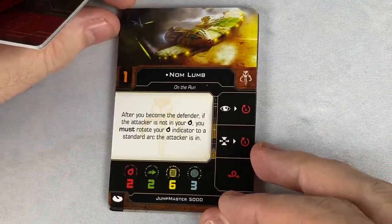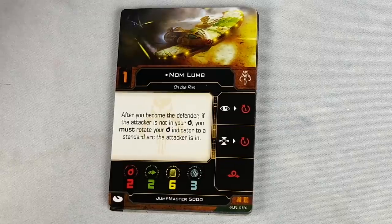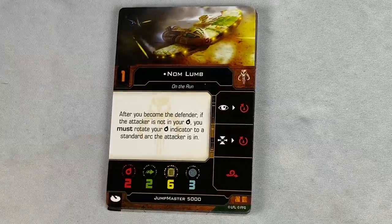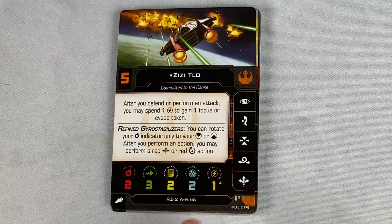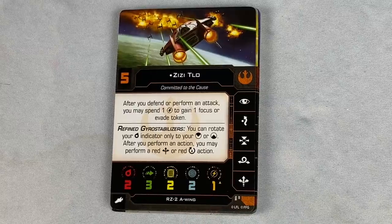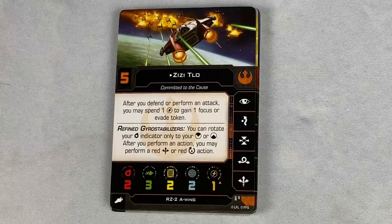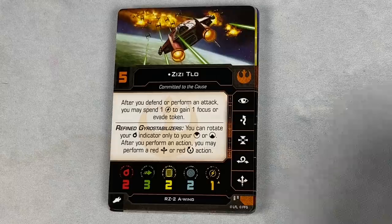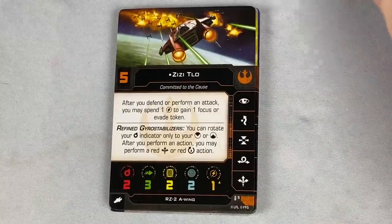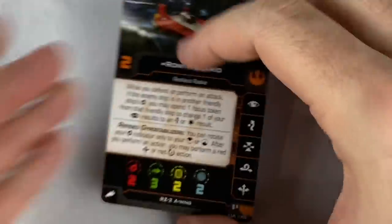We've got Namlum, a Jumpmaster pilot with a nice ability at initiative one. After you become the defender, if the attacker is not in your turret arc, you must rotate your turret arc to a standard arc the attacker is in. This could be a blessing and a curse, but I think most of the time it's going to be a blessing. We've got ZZ Talou for the RZ2 A-Wing — resistance pilots. After you defend or perform an attack, you may spend a charge to gain a focus or evade token. This is just such a good A-Wing because you can do this every turn. At initiative five, you're not always going to be shooting first, so there's definitely some options.